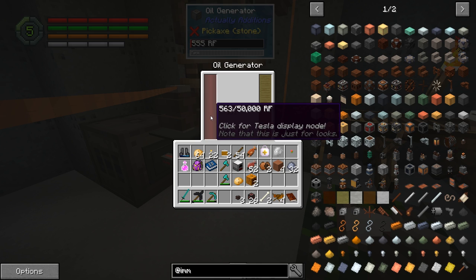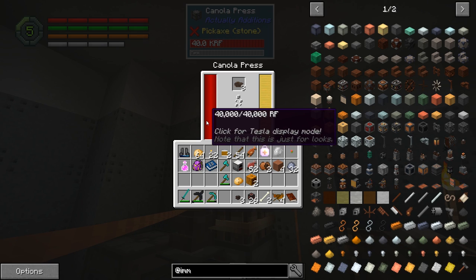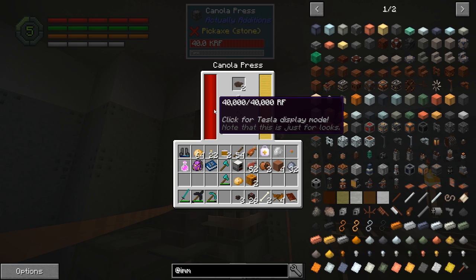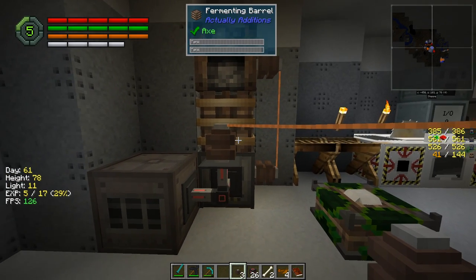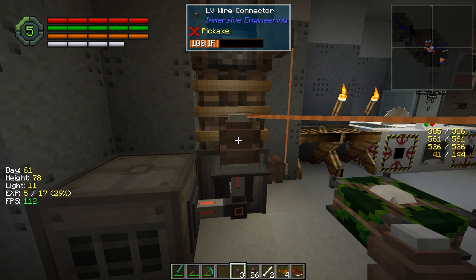Let's click for Tesla display mode — don't know what the difference is, maybe it works with different power types. It's still powering itself and that's staying full, so that's good. And it's powering this with about 100 RF.